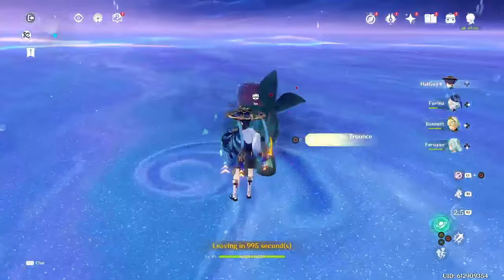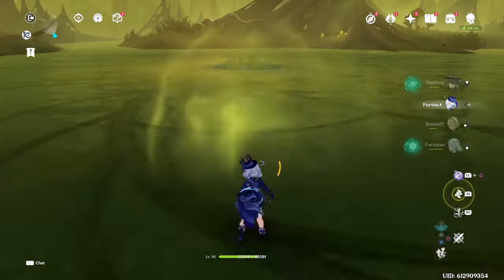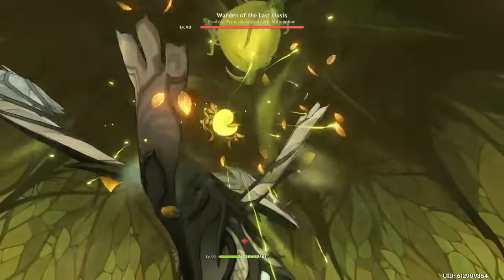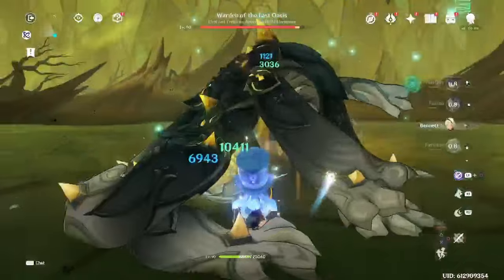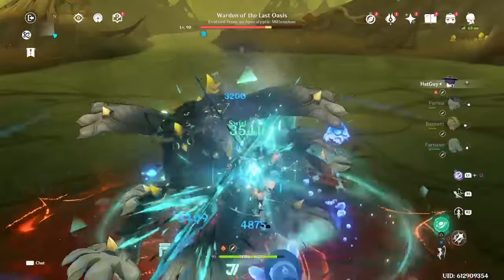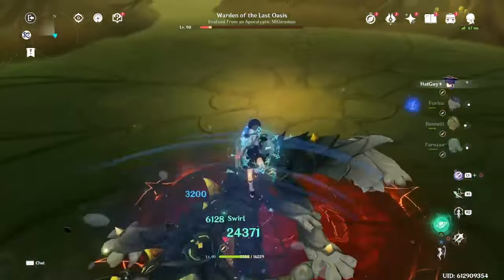Circlets require a bit more thought than other pieces. Since they already have a crit main stat, you can't select both crit rate and crit damage as your substats like you can with every other piece. Depending on what your character scales with, you can choose attack percent, HP percent, EM, or energy recharge as the secondary substat, but rolling into a stat like attack or HP percent is usually only worth about half the value of a crit sub. So Circlets can actually be the hardest pieces to roll optimally.